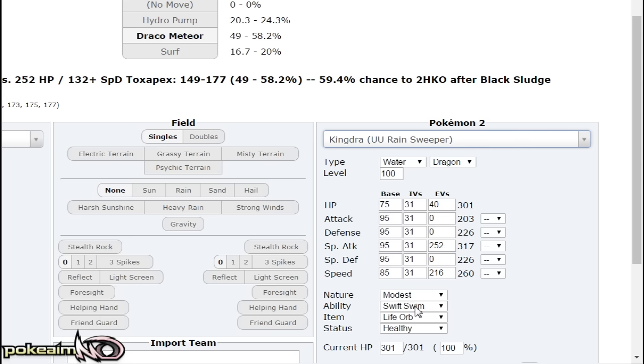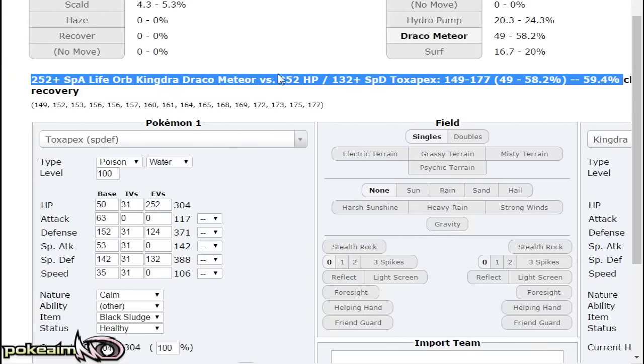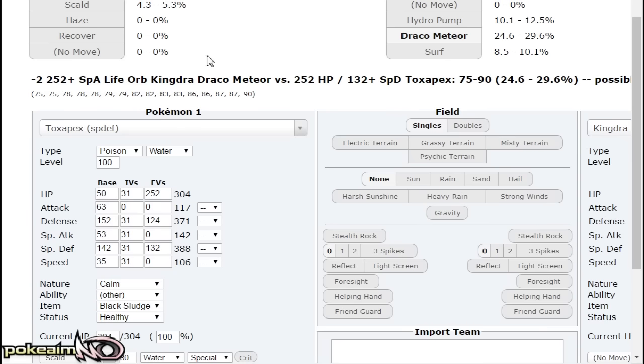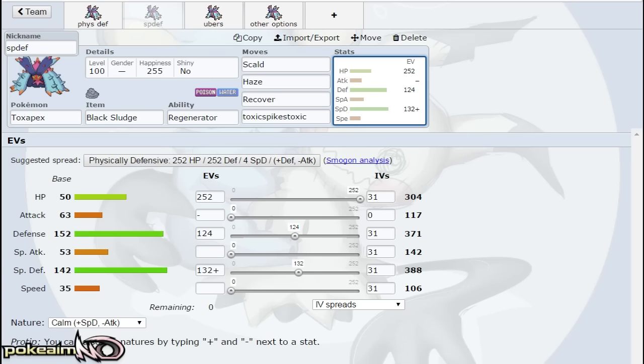Life Orb Kingdra's Draco Meteor does 49 to 58% to you, so it does not OHKO because it goes to -2 after that. I think Life Orb Kingdra is actually way better than Specs Kingdra at the moment, especially with Fairies running around. Being able to switch up moves — I'd love to Hydro Pump something like Tapu Fini and then Draco something else rather than being locked in. If you're weaker to that speed-up setup, Toxapex is the way to go.